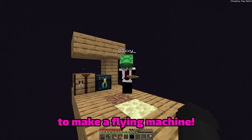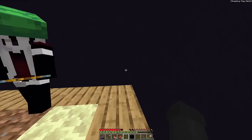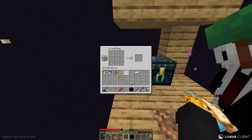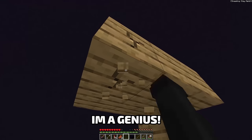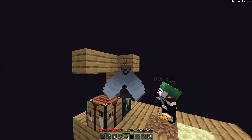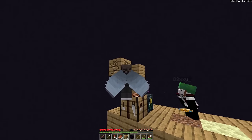I have almost everything to make a flying machine, but we just need cobblestone! There's none in my ender chest and none in my inventory! But wait — oh my gosh, Dex, I'm a genius! I'm gonna make a cobblestone generator! This is one of the oldest tricks in the book! Stand back for this!